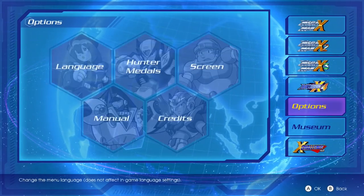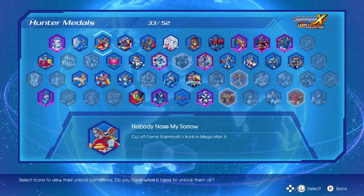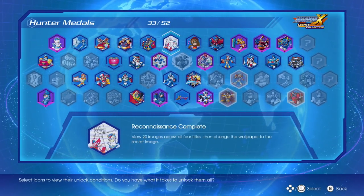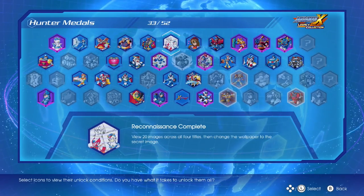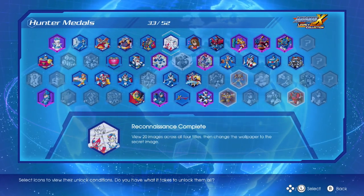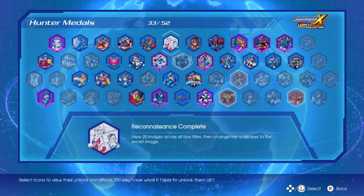Let's hop right in to the Hunter Medals, because the first couple of secrets we're going to be talking about have to do with a couple of the achievements. The first one is 'Reconnaissance Complete' — and it has another name in Legacy Collection 2 — view 20 images across all four titles, then change the wallpaper to the secret image.